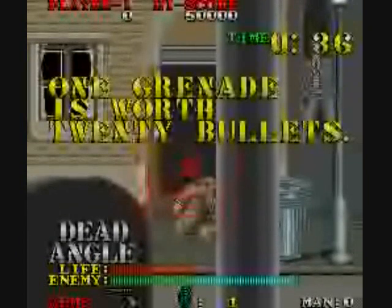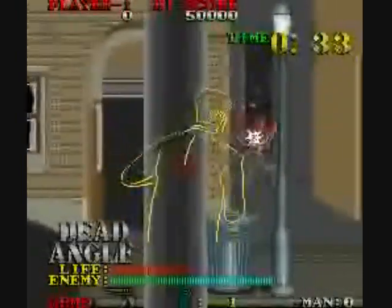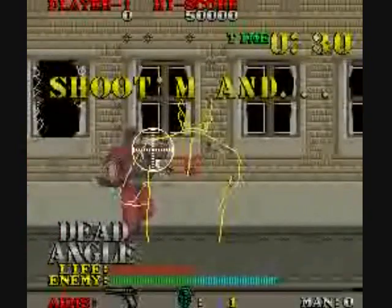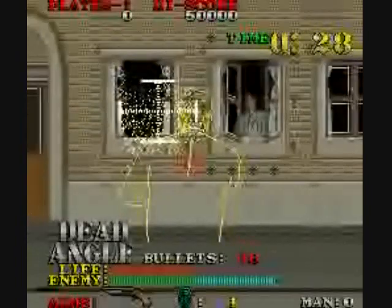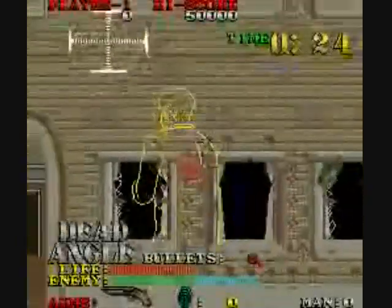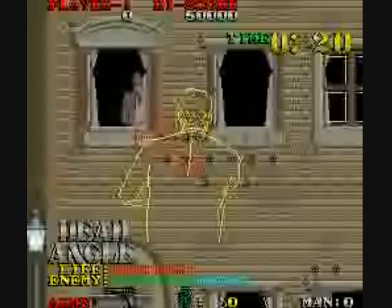It's sort of like Operation Wolf, except like I said it's not really a rail shooter — the screen doesn't move around without your consent. You control the crosshairs, and that moves the screen around. You can shoot these red guys in red coats and they will give you weapon power-ups.